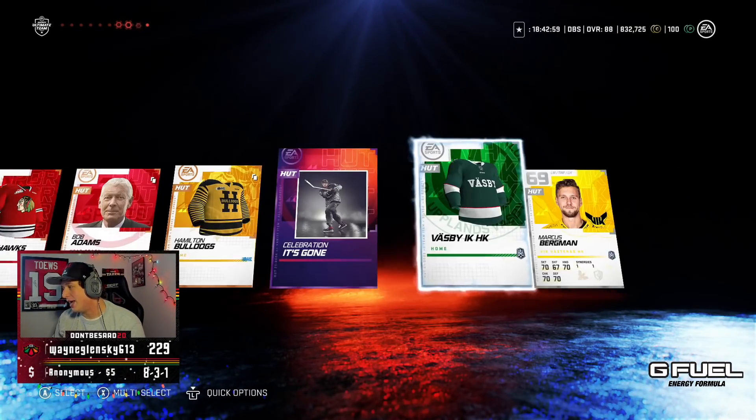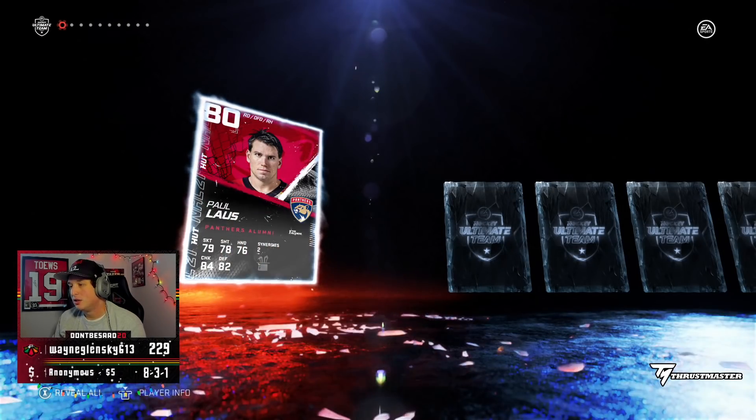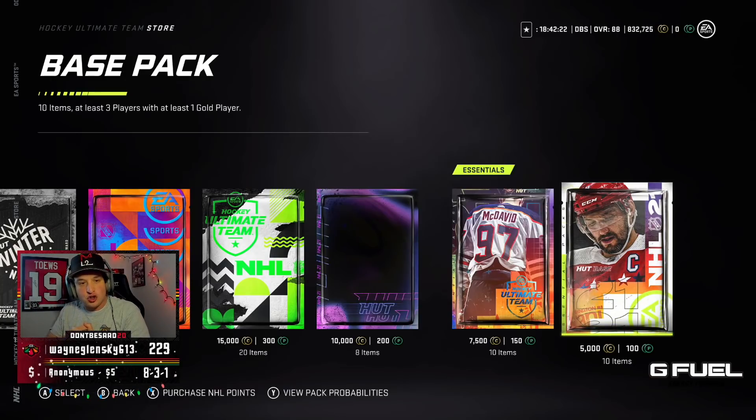Skip that, get absolutely nothing, and we rock the base pack. Sell Draisaitl right now. Paul Loss — what a time, love my Paul Loss brain point. What a base pack. And just like that, fifty dollars down the drain with literally nothing cool.